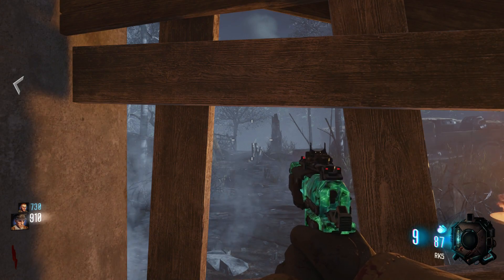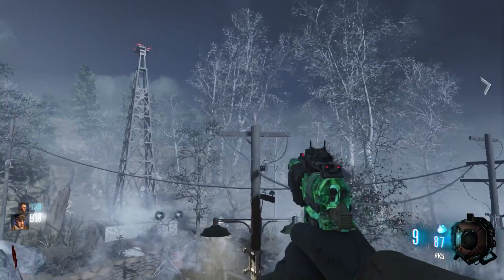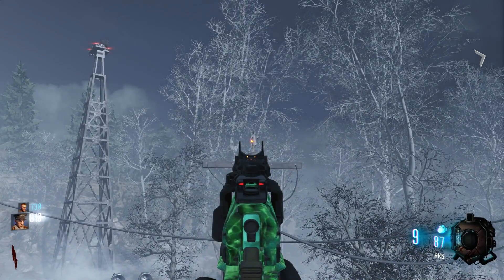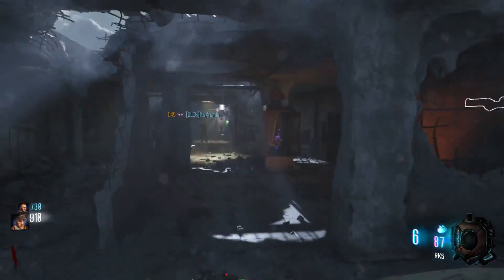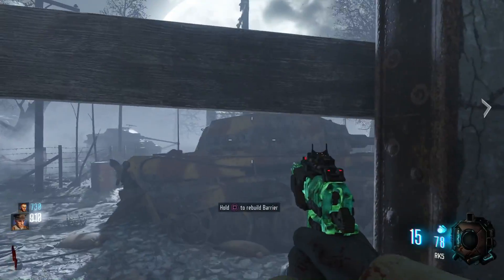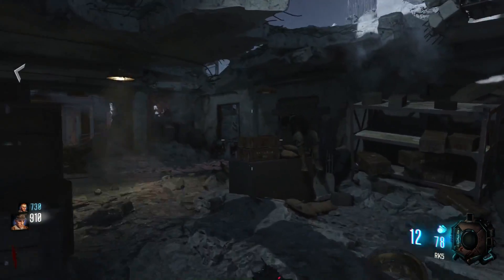You can use an MR6, a sniper, whatever you want — it doesn't matter. The next one is all the way in the back above the mystery box room on the telephone pole. The next one is on the front of the tank, right outside of the spawn room next to the Mule Kick window.